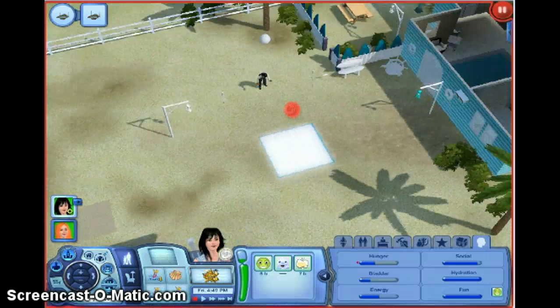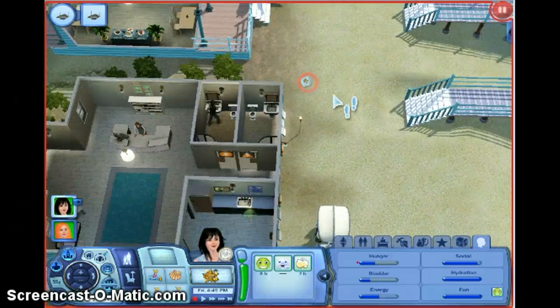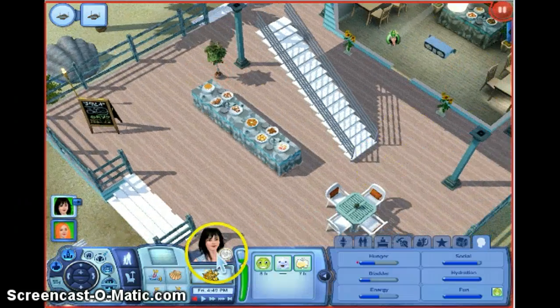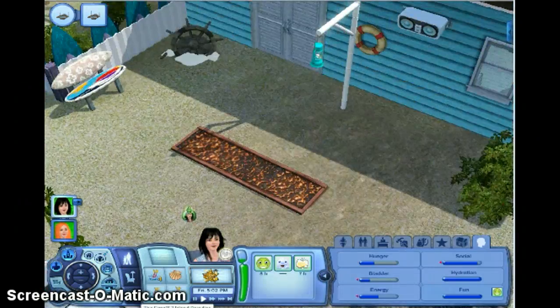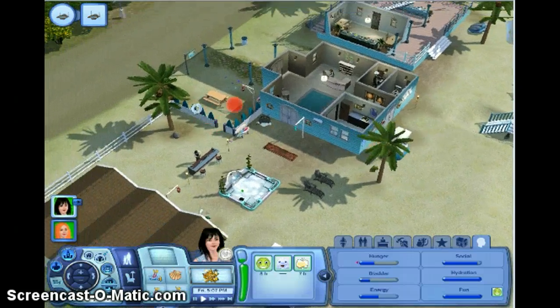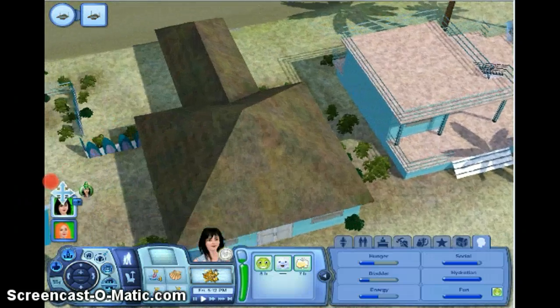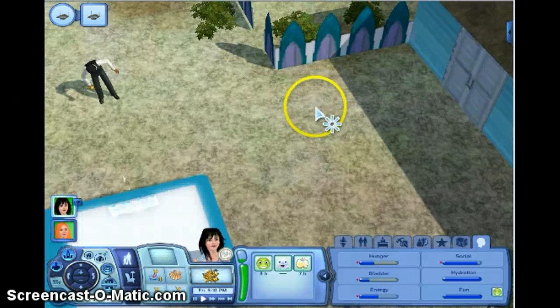Let's have a look at the resort. I put those showers in last time. Now I want to get a five-star resort so badly, so I'm going to put some more buffet tables in, some more shrubs — they're expensive but hey, what else am I going to spend my money on — and some more trees and a fire walk thing because people like those.